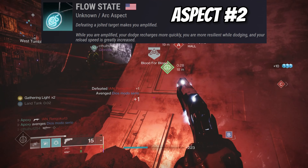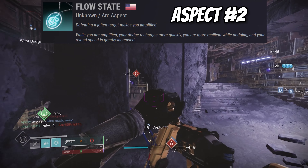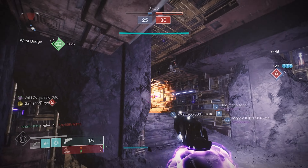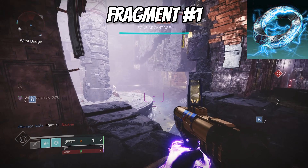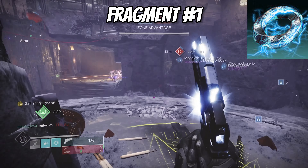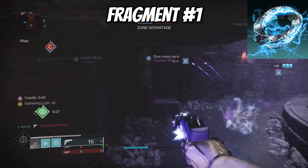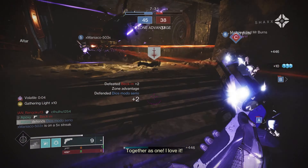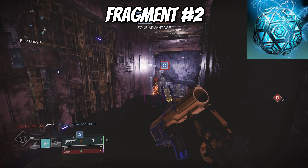For our second aspect we have Flow State: defeating a jolted target makes you amplified. While amplified, your dodge recharges more quickly, you are more resilient when dodging, and your reload speed is greatly increased. To top this off, our first fragment is Spark of Shock — arc grenades jolt targets. So anytime we throw our Flashbang grenade we'll blind targets and also jolt them, and killing anyone affected by those debuffs makes us amplified.